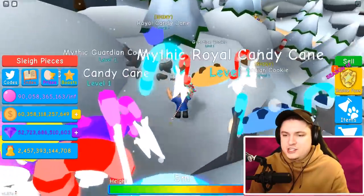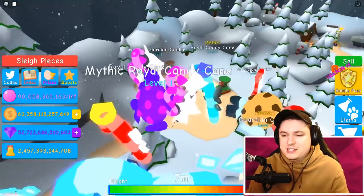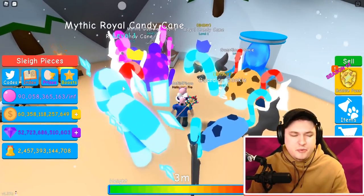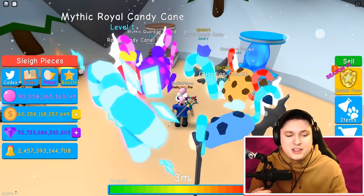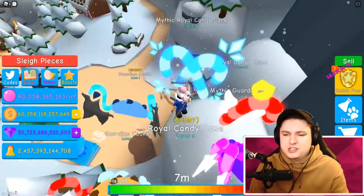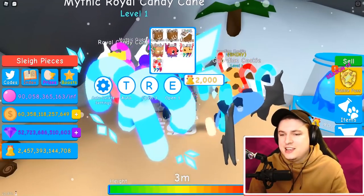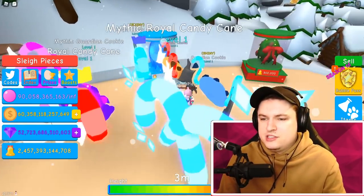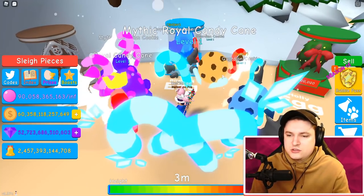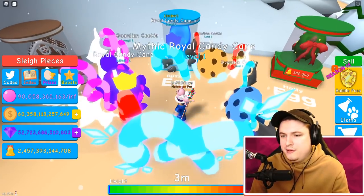A lot of these pets were revealed on my prediction video where I showed off concept art for Bubblegum Simulator, and many actually ended up in the game, which is pretty cool. I've been opening around 750,000 eggs on each account and haven't received a single secret pet yet, which is unfortunate. Maybe I'll try to get a full video on every single secret pet — I'll just have to trade my current secrets for the new ones.